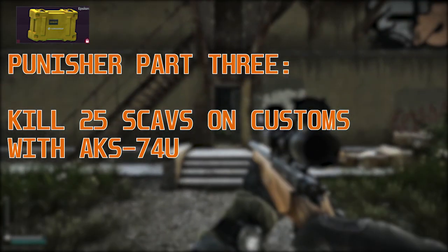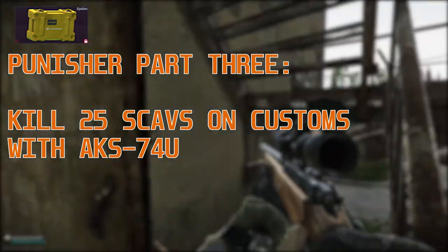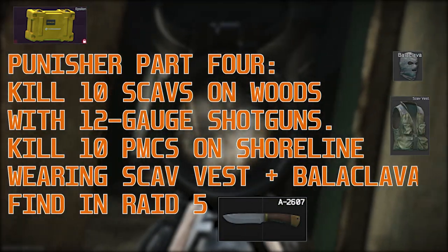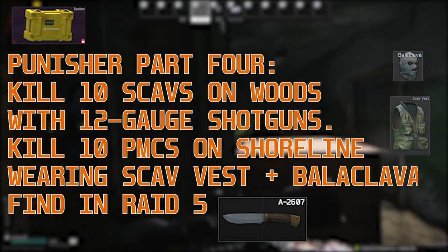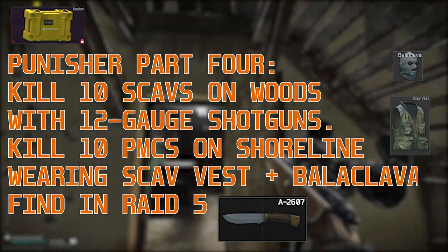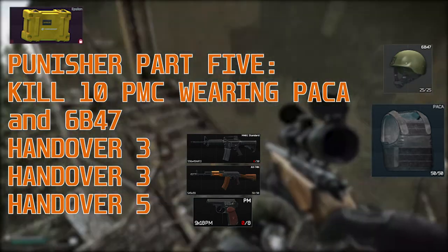For part 3 you've got to kill 25 Scavs on Customs with an AK-74U. If you get the AK-74U-B you can put a PSO scope on it if you take the dust cover off, and that helps you take out Scavs from a distance. Then moving on to part 4, which is to kill 10 Scavs on Woods with 12 gauge shotguns — that's a pain. Then you've got to kill 10 PMCs on Shoreline wearing a Scav vest and a Balaclava, and find in raid 5 of their bar knives.